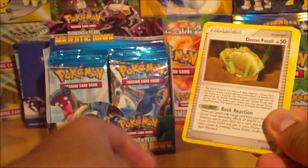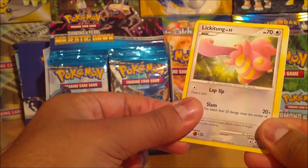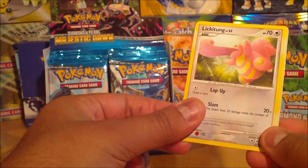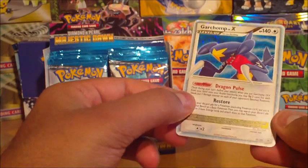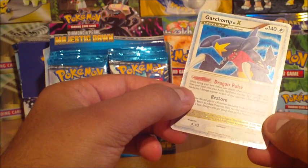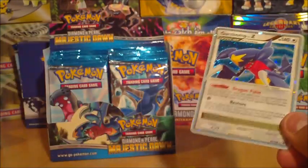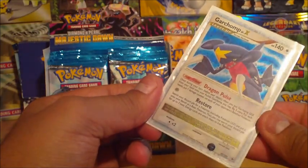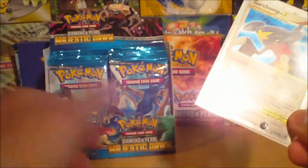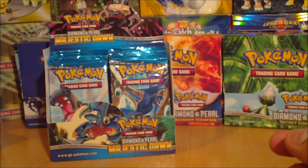Chimchar, Chatot, Shellos, Dome Fossil, Starly, Monferno, Dusk Ball. Oh! I have a Level X in the back — that's exciting. Lickitung, Electrike — and let's see what it is. It is a Garchomp Level X! That is a nice Level X. It wasn't the one I wanted particularly — I wanted a Porygon one mainly — but I'm not going to complain because I need it anyway. That's what I like about these earlier boxes: you have a chance of getting more than what might be considered normal.